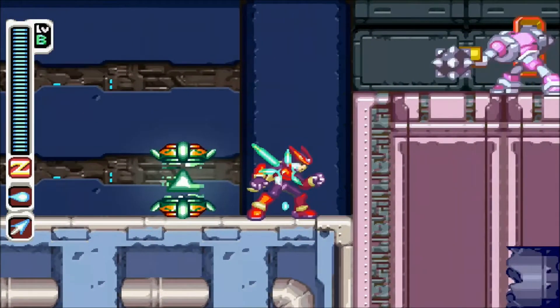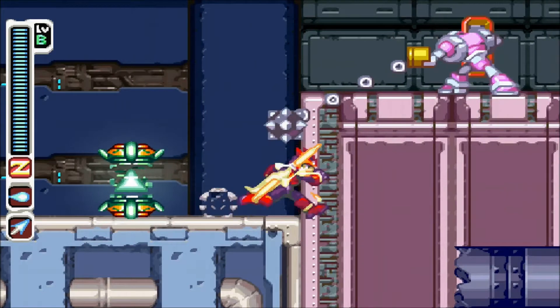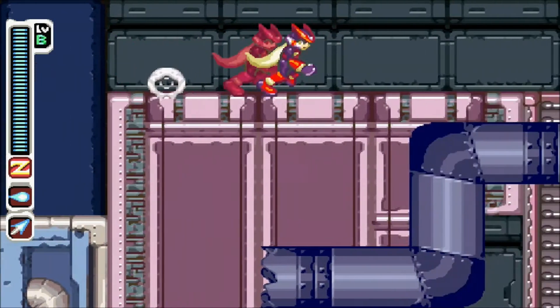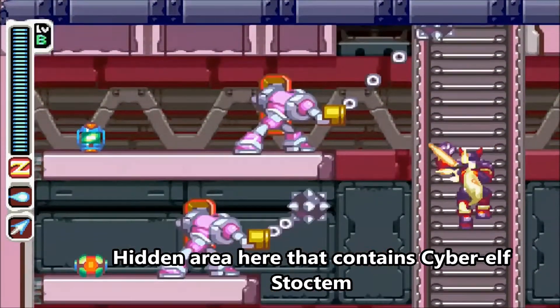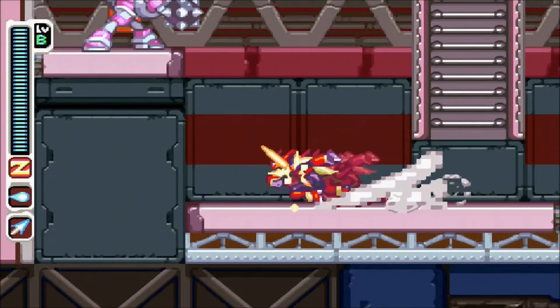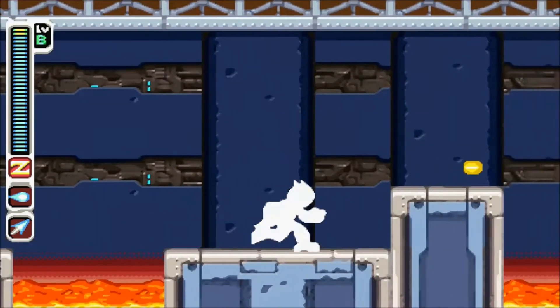Had I gone to Leviathan's stage first, I would probably have gotten the X Form, which I'm going to do. The thing about the form is that you have to actually beat a stage and complete an objective. And speaking of objectives, there was an alcove up there where you could get the Cyber Elf that's right next to the ladder.